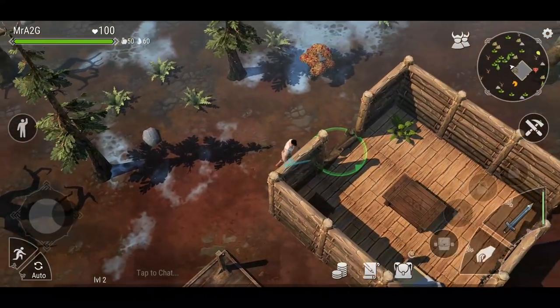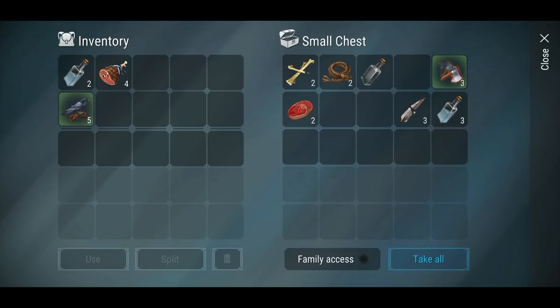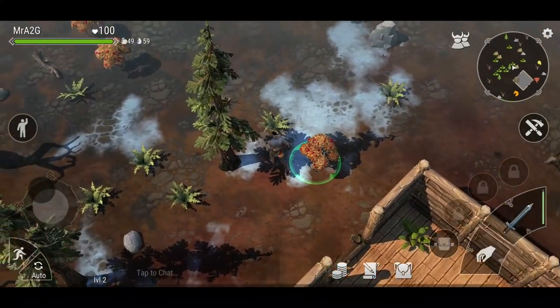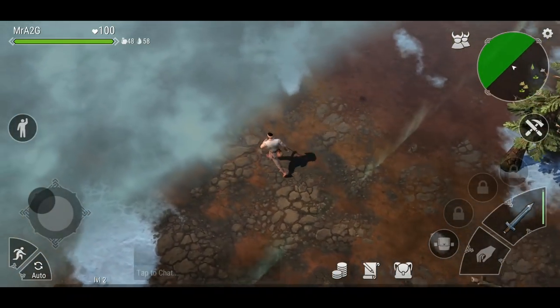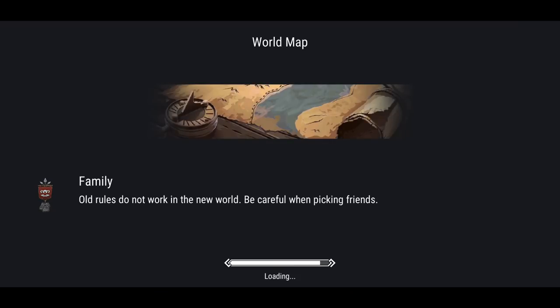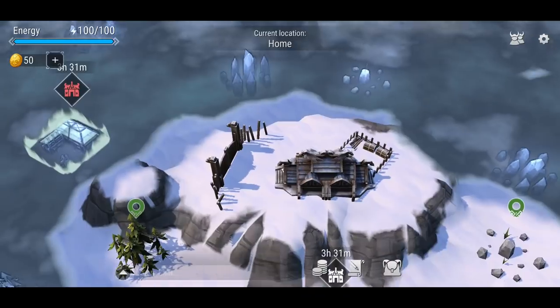I'm going to dump some of these items and head out into a zone to see what it's all about. Also — once you've created a family and want a communal chest, you can hit the family access button and the chest becomes accessible to your family, not just a private chest. We'll turn that off now and run out into a zone. The movement speed isn't the fastest — hopefully that changes once you get footwear and other crafted gear.